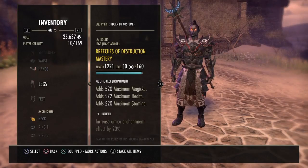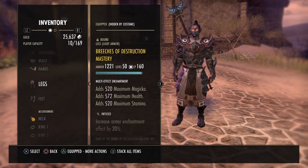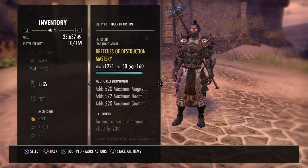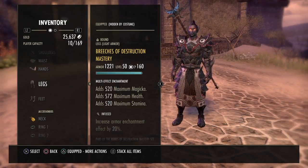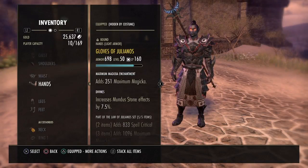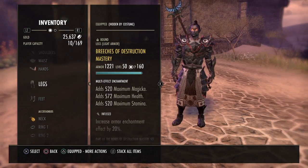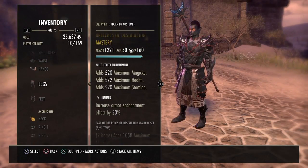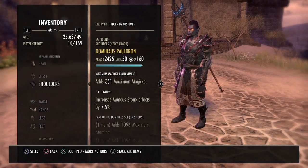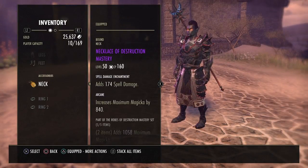We're running five-piece Julianos and five-piece Destruction Mastery, which if you don't know where this set is from, it's from veteran Dragon Star Arena or normal Dragon Star Arena. It comes in jewelry, gear, and weapons. Everything is divines except the legs, so I put a trifling glyph on there for some more health. Everything else has max magicka enchantments.